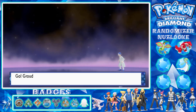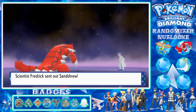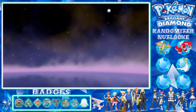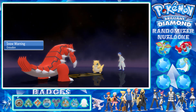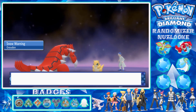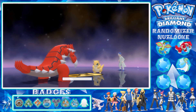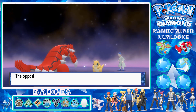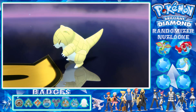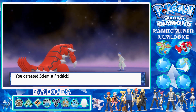I don't know if Ice is super effective but let's give it a go. There's the Snow from Hail - Ice Punch! He is super effective, very nice. Excellent.